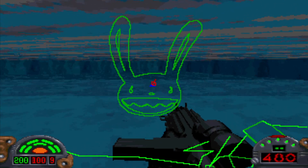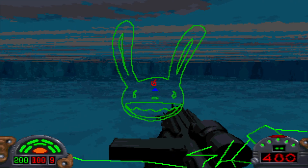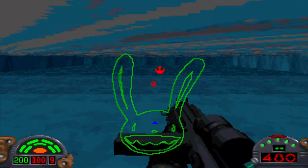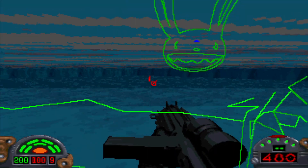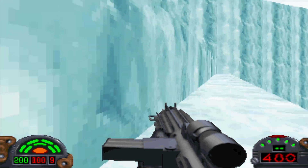Dark Forces 2 is not the only time that Max made an appearance in the Jedi Knight series. His face can be seen right here on the overlay map, which is pretty neat. It's kind of random that his face is just here, but anyhow, let's go ahead and continue on with our little adventure.